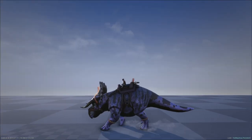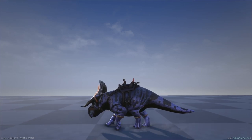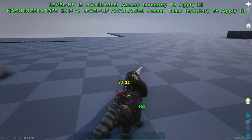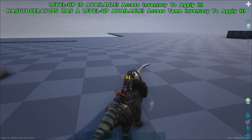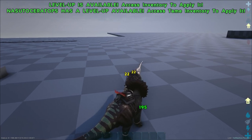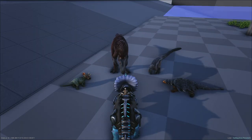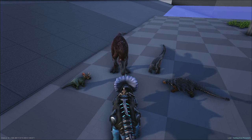When it comes to tamed Nazutoceratops, they also have some unique protector abilities. They have a special roar that intimidates nearby enemies above a drag weight of 285 — that's Allo-sized and above. When enemies get this debuff, they take 20% more damage.